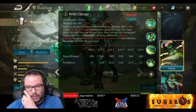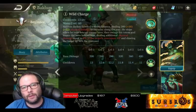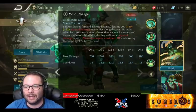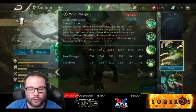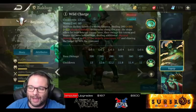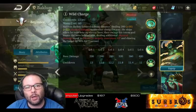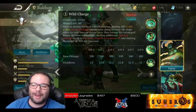His first ability is Wild Charge. It starts with a 13-second cooldown that goes down to 11 seconds. Baldum dashes forward a short distance, dealing physical damage based on attack damage as well as armor — it scales in two different ways — to enemies along the way. He stops when he runs into an enemy hero, swings his totem and tosses the hero behind him, dealing additional physical damage equal to 8% of the target's maximum HP, and slows the target by 90% for one second.